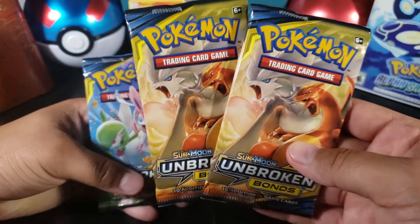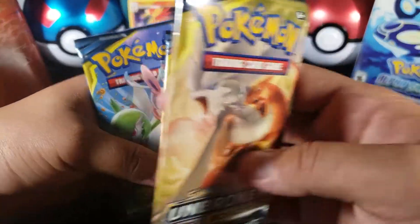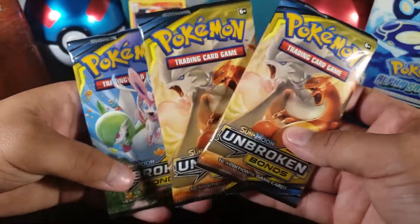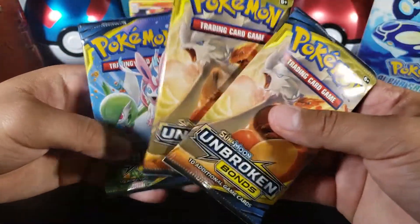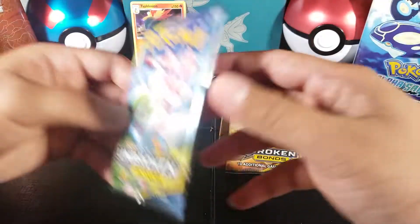I ended up getting this three-pack because it had two of these packs, and maybe the GX could be in here. I didn't find any that had all three Reshiram Charizard packs, so this is the only one I got — the one with two of them. We'll open the other one first and save those for last.